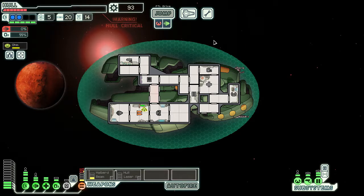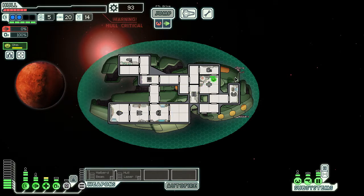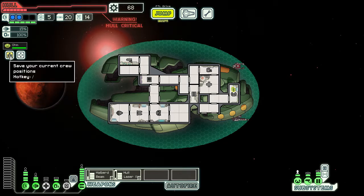I can jump to sector five. I am in fact on the exit. It's actually really uncharacteristic of me to neglect the shield upgrade, but I don't know if I've ever played Zoltan before. Alright, get healed up — you're now the pilot. Let's buy another power bar and save crew positions.